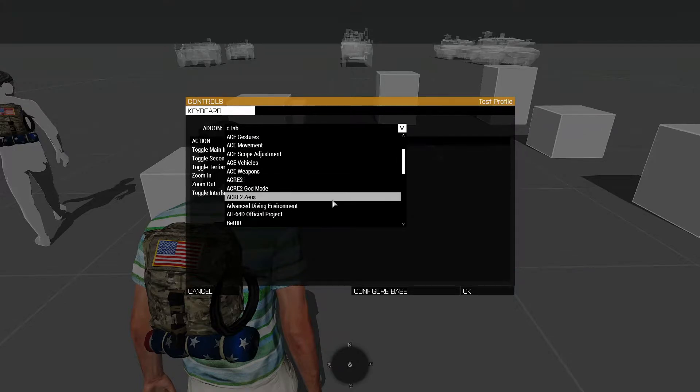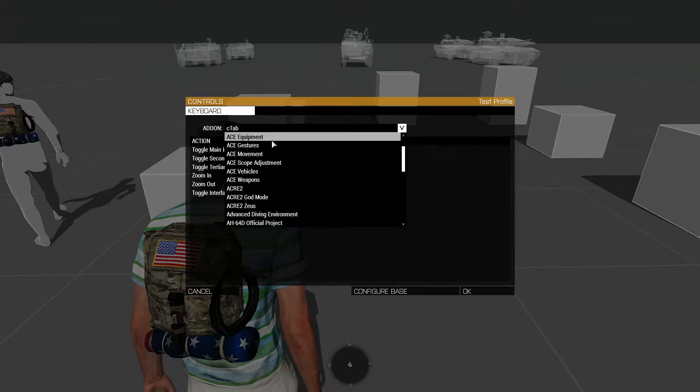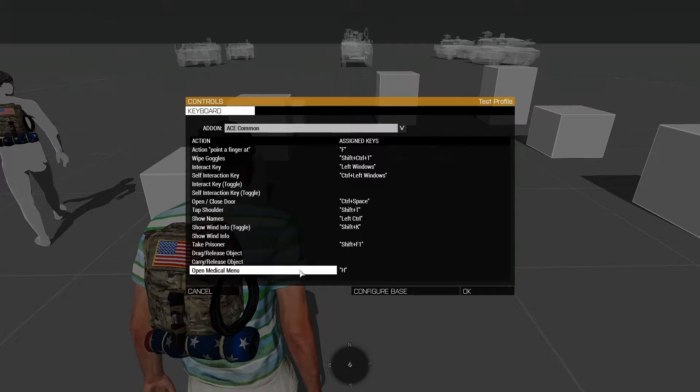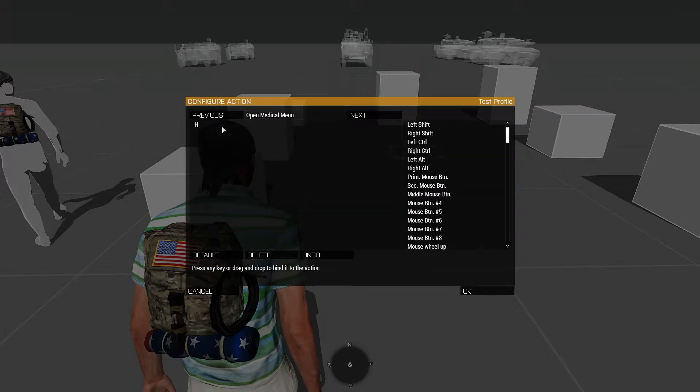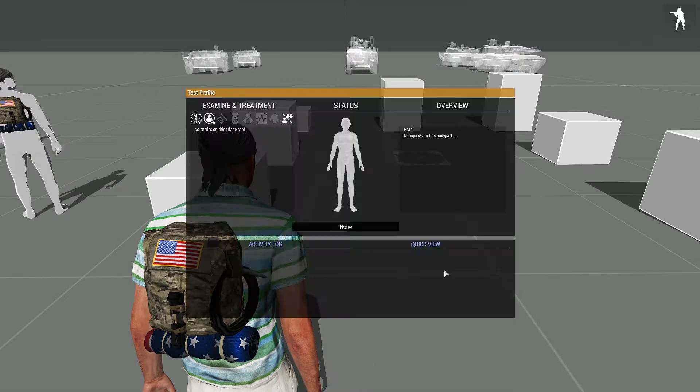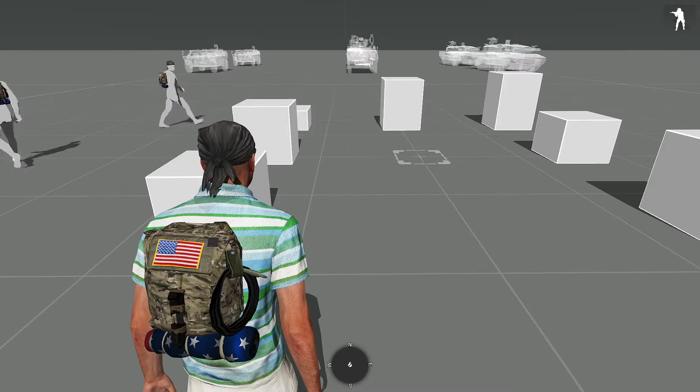Then go to ACE settings — I believe it's ACE Common — and look for Medical Menu. I'm going to change this to Ctrl+J. Press OK. Now pressing H opens C-TAB, and pressing Ctrl+J opens the medical menu. Both work independently.